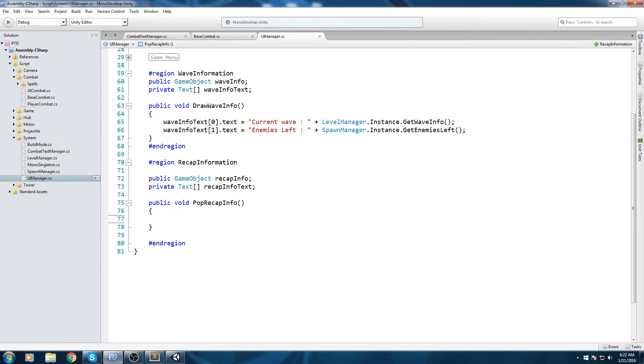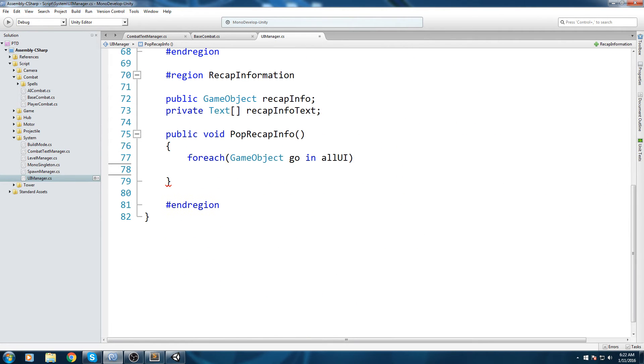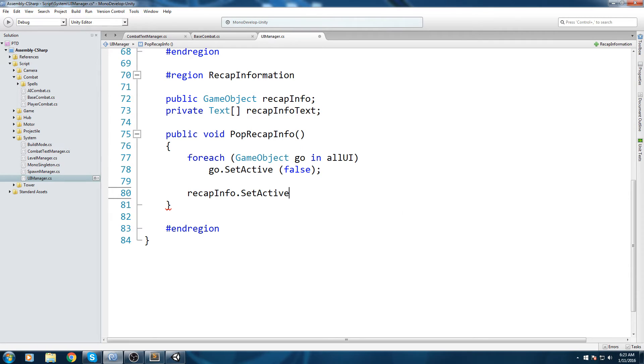Whenever we call this function we know the game is either won or lost, so we can hide all the rest of the UI and show just that single panel. Let's start by hiding everything: for each GameObject in all UI, we do go.SetActive(false). After that, let's make sure we show our panel — recap info dot SetActive to true.